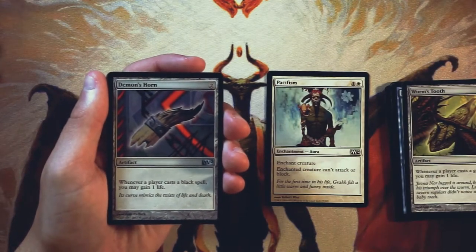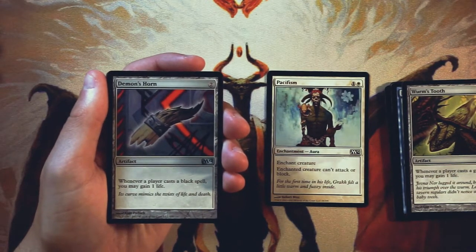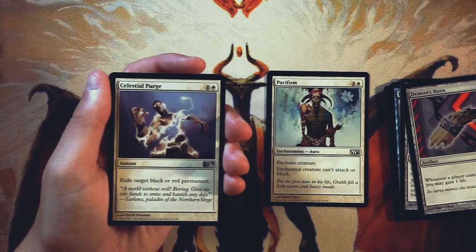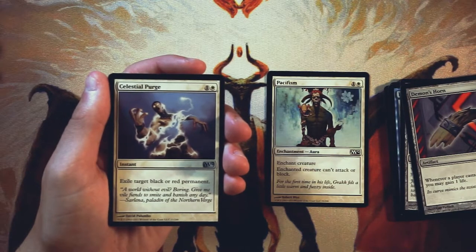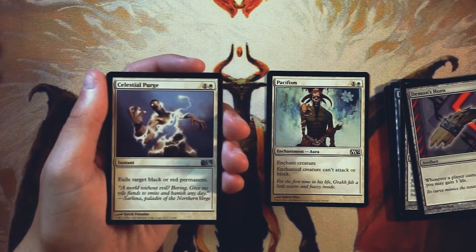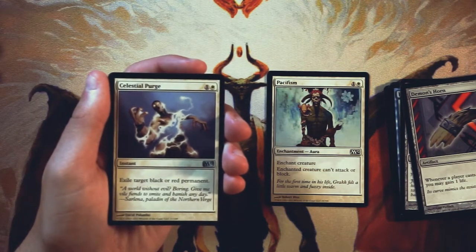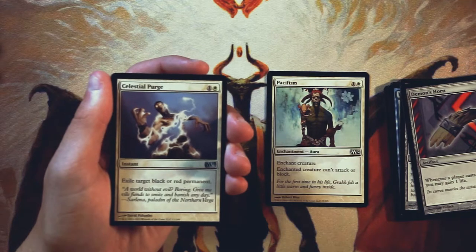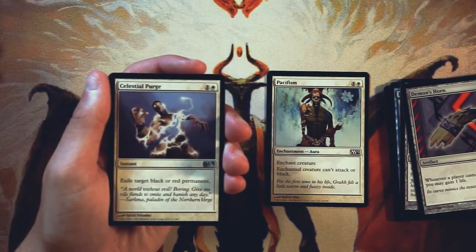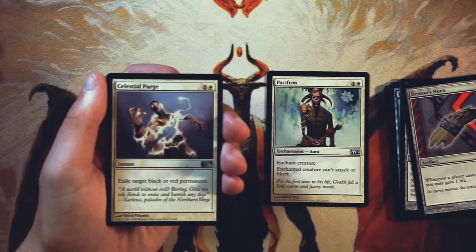Demon's Horn is the exact same thing but for black spells, and really the same argument holds up. I'd much rather have this as a sideboard option, but probably not something I will play main deck. Celestial Purge is an instant for one and a white — exile target black or red permanent. This is a hugely powerful card against black or red. Obviously it does absolutely nothing in any other circumstance — very, very good sideboard card. If you're in white and there are no other mainboard picks, you definitely want access to this. It's going to be fantastic against a black or red deck, but it's not a mainboard card and not first pickable for that reason.